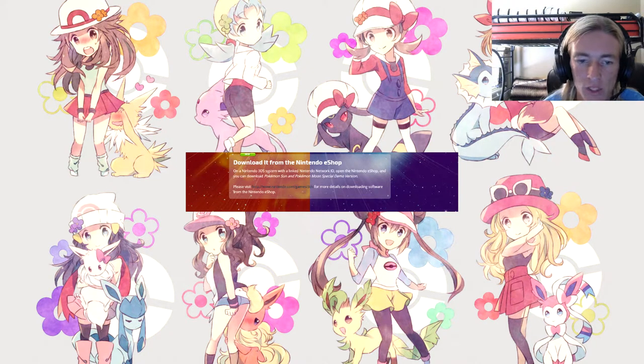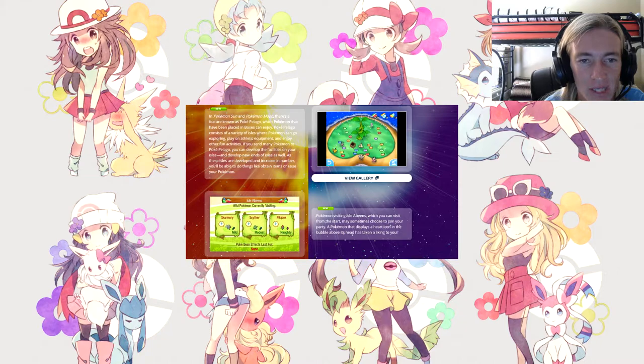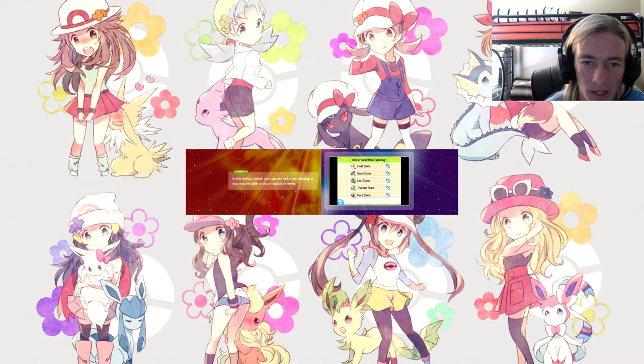Pokepelago is a feature in Pokemon Sun and Moon where Pokemon placed in PC boxes can enjoy various activities. Pokepelago consists of a variety of isles where Pokemon can go exploring, play on athletic equipment, and enjoy other fun activities. If you send many Pokemon to Pokepelago, you can develop the facilities on your isles and develop new kinds of isles. Isle of Beans pokemon may sometimes choose to join your party — a Pokemon that displays a heart icon has taken a liking to you. Isle of Aphun lets you obtain valuable items.